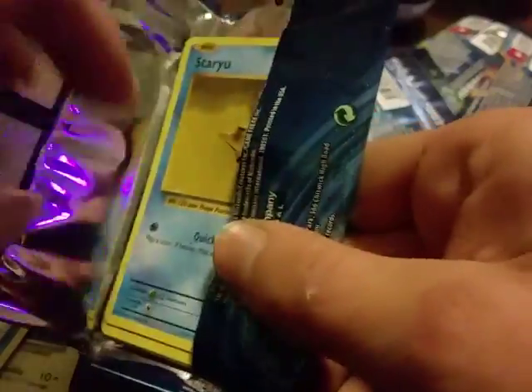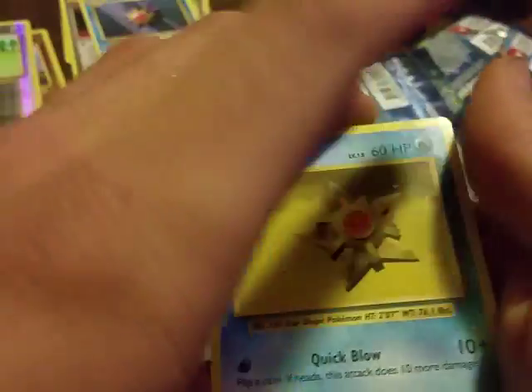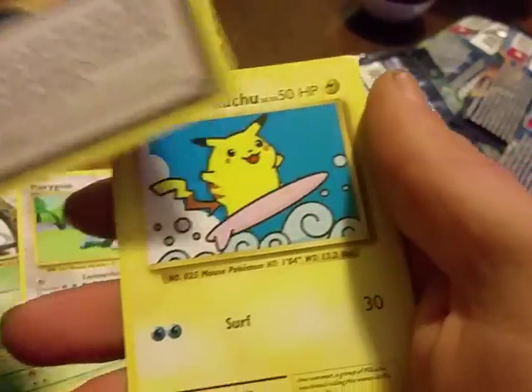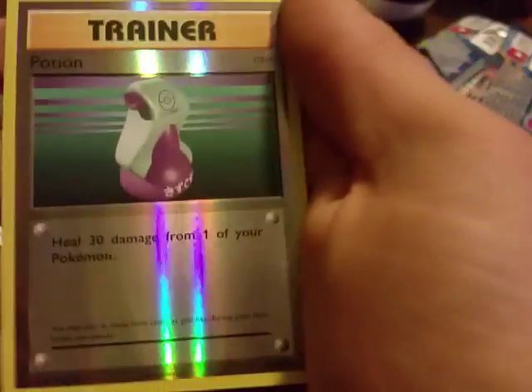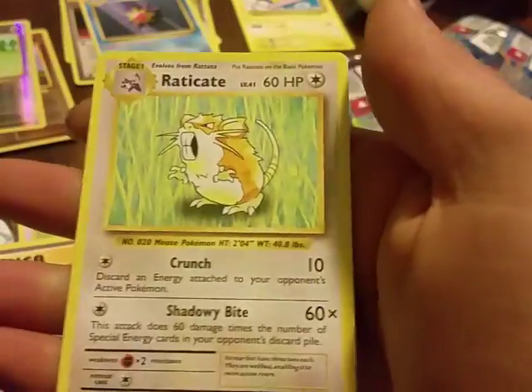Maybe we can turn that around with this last pack — come on Pokemon gods. It'd be nice to get something right here, an EX card or a Charizard. We got a Staryou, a Doduo, Ponyta, Tangela, Weedle, Politoed, Misty's Determination, a surfing Pikachu — that's a rare, that's a secret rare! We got a reverse holo trainer, and let's cross our fingers — looks like it's a non-holo Electrode.